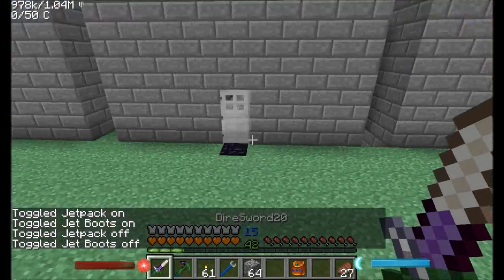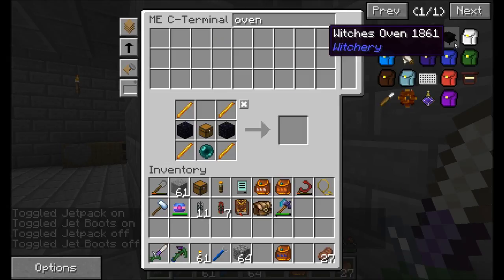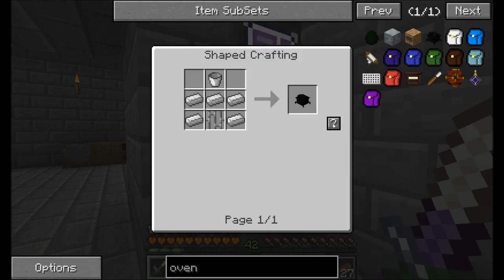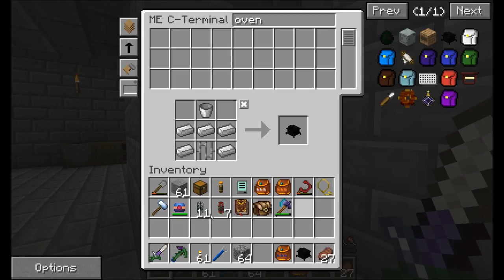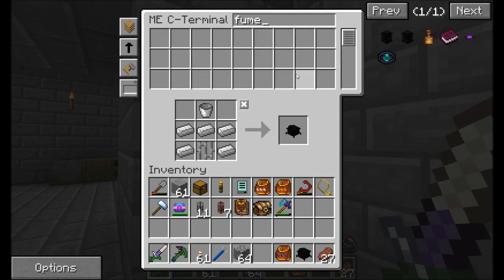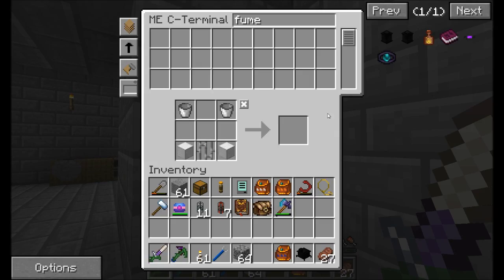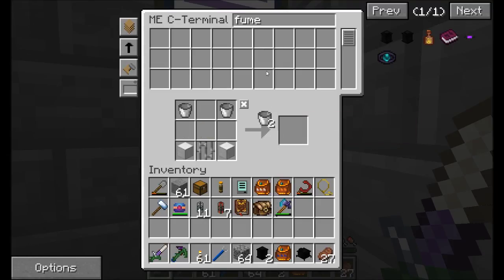So the witch's oven — where do I want to set up my Witchery environment? I think I have an idea of an area picked out. All we need is a little bit of iron and we get a witch's oven. Now this is pretty cool — the witch's oven can be updated if you want things to be more efficient. What you can do is add to it something called a fume funnel. I'm not sure if we have the resources — it doesn't look too bad. I'll show you guys what these fume funnels do in just a minute.